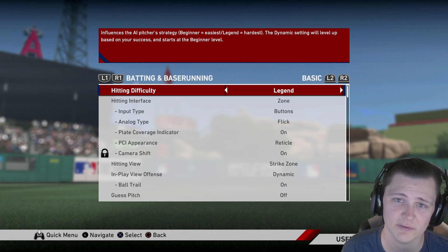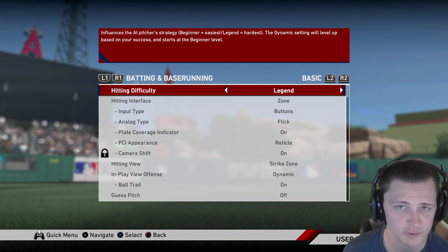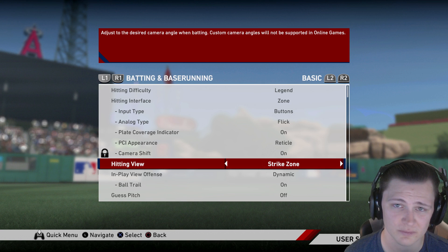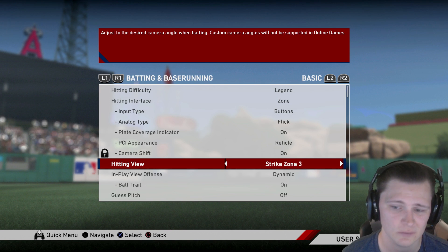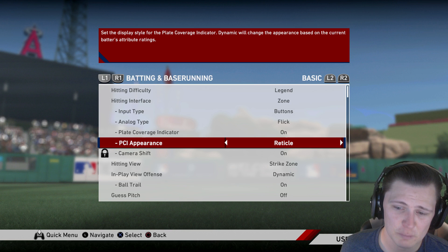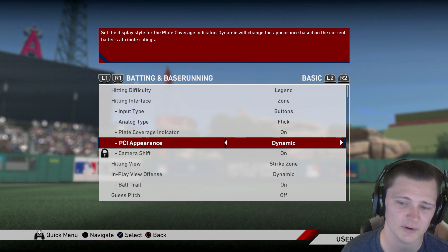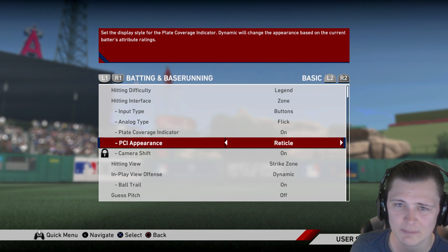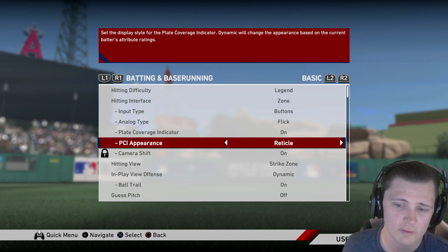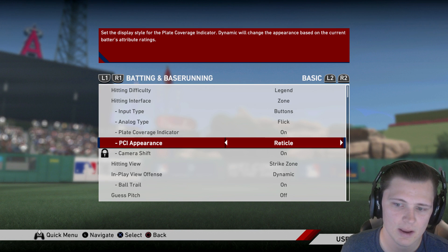When it comes to user settings, one important thing is the hitting view. If you're trying to be competitive, use at least one of the strike zone views. I prefer the default Strike Zone, but there's also Strike Zone 2, 3, and Strike Zone High. For PCI appearance, I think there are only two best options: Reticle or Wedge. If you're newer to the game, use Wedge — it gives you a little dot in the middle as an extra focus point. If you're more advanced, Reticle is better because you can see the pitch more clearly.